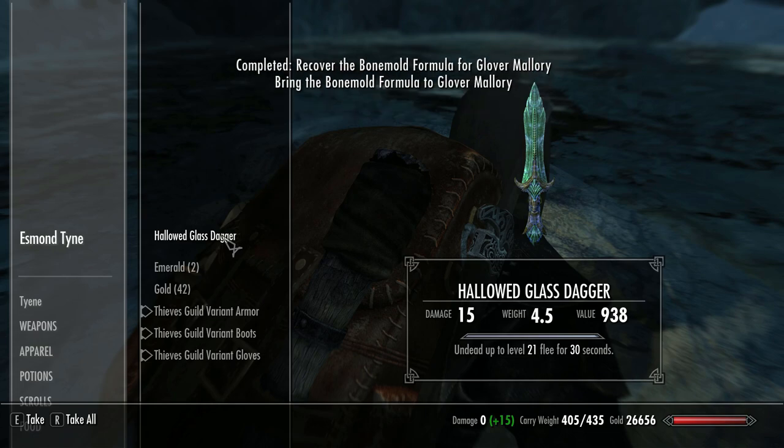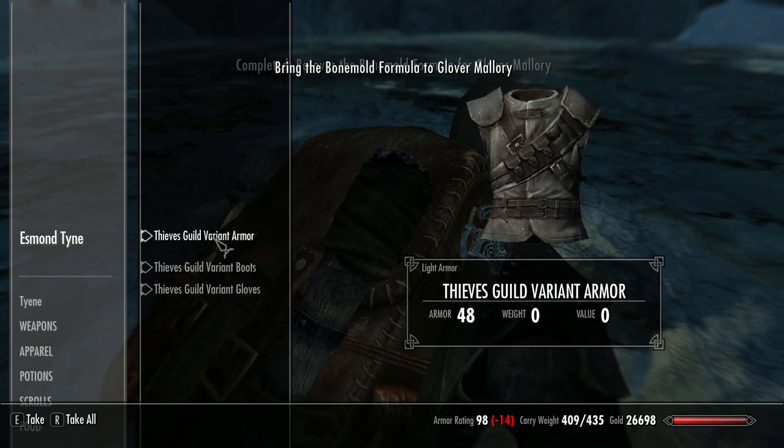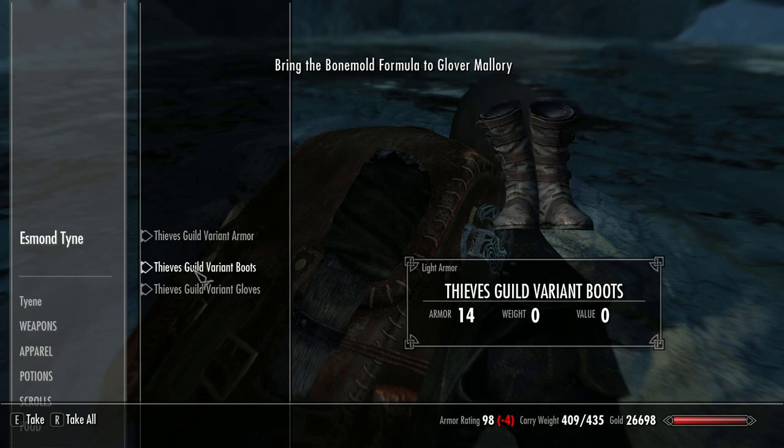You retrieve the formula, pick up a levelled weapon, and also get the guild variant armour — the sleeveless ones. They're quite cool-looking but presumably quite cold.